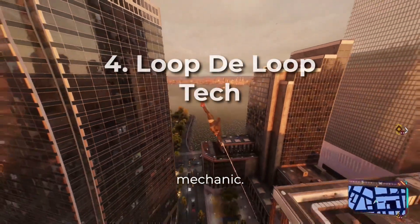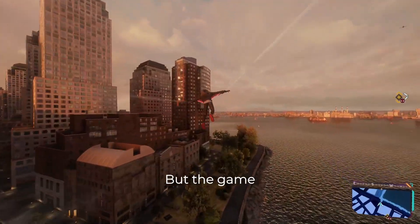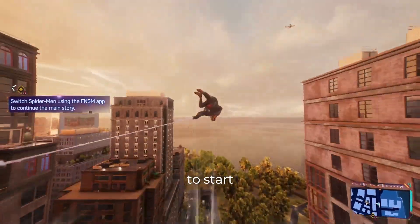Loop-de-loops are a fun new mechanic. To perform one, you need to be in a dive by pressing L3, but the game doesn't tell you that you need enough speed as well. When you start to notice wind animations on the side of the screen, begin swinging to start the loop.